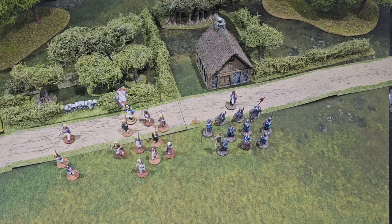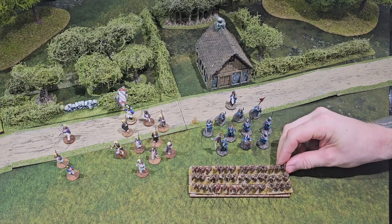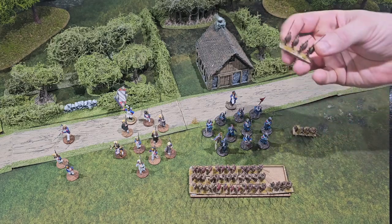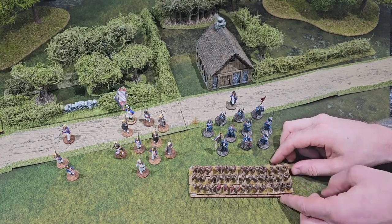Moving on to unit types: each unit card features its unit type, which dictates the starting strength — the number of models in the unit — and how many wounds each model has. For the French Line and Imperial Guard, both are infantry units: 12 models with one wound per model or base. This is not just a 28mm game — it can be used with smaller or larger scales. For example, a Greek phalanx with multi-based elements operates identically under the core rules to a single guardsman model.